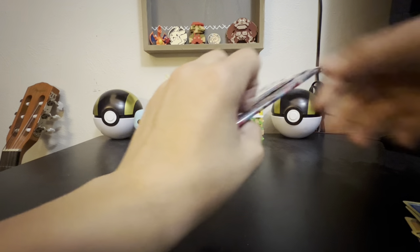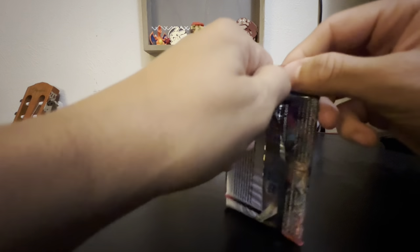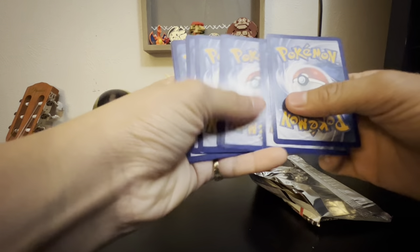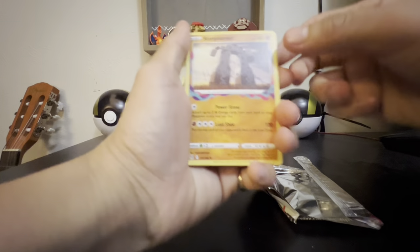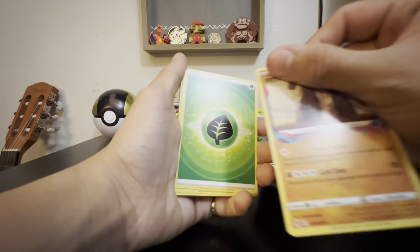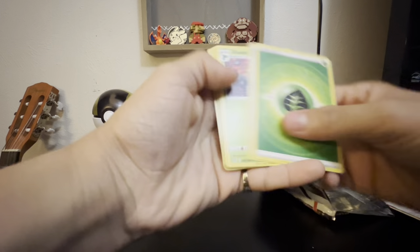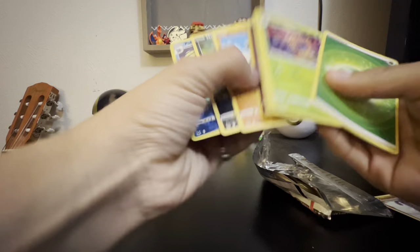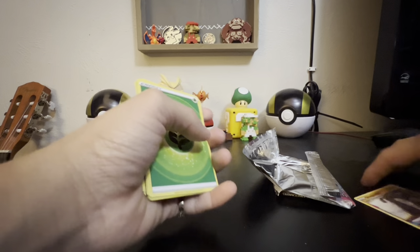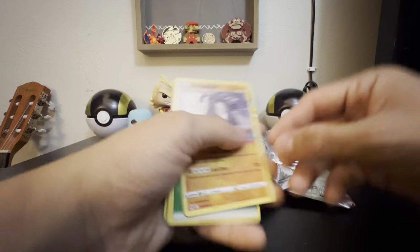Last pack of Lost Origins here. The chances of us getting anything out of this is extremely low. You know — three good cards, not bad at all. Stone Joyner, Energy. This is our rare card. Ghastly, Electrike — let's pull up the last card anyways. Stone Joyner for our last and final card, guys.